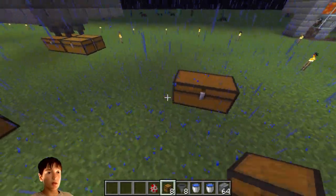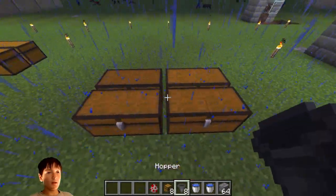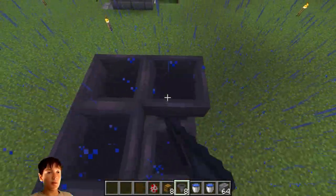So what you're going to want to do is make a line of chests like this. You're going to want to go in the center floor and place hoppers on top of them like so.